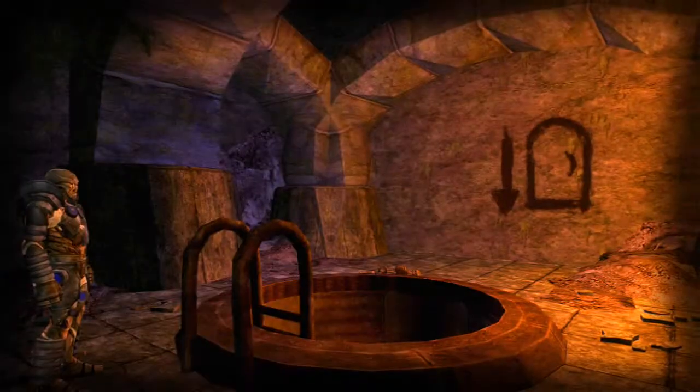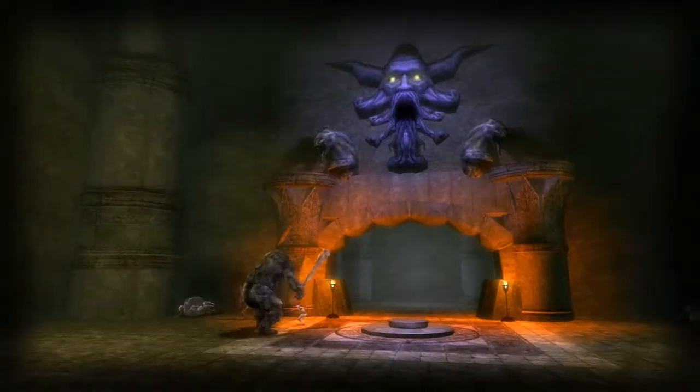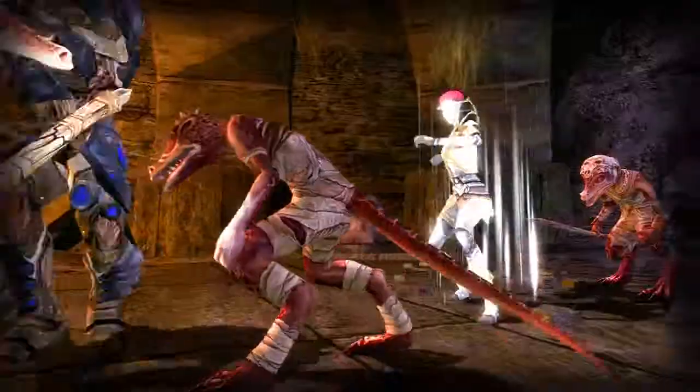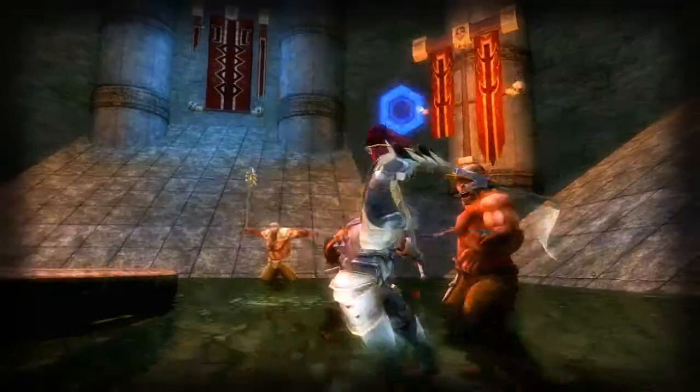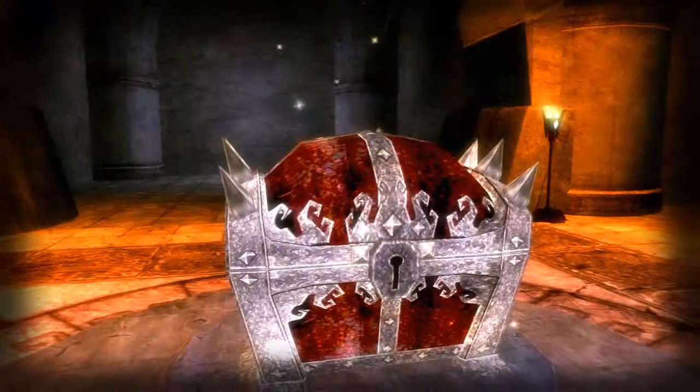Deep below the marketplace, ancient dungeons and caverns hide the long-lost relic of the Seal of Chanticoat, a legendary icon from when giants ruled Xendro. Fight your way through the Cobalt Blockade and defeat the powerful Hobgoblin leader of the Caverns of Shag to reach the Halls of Chanticoat and retrieve your prize.